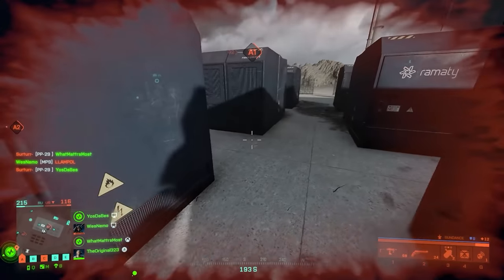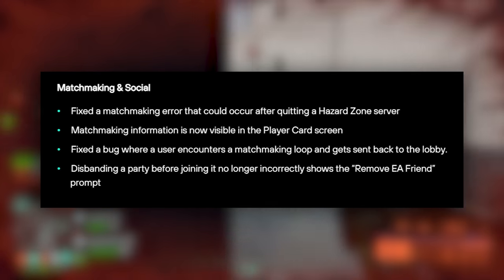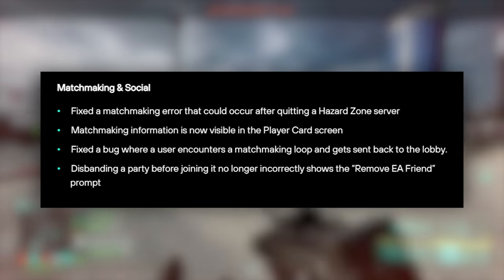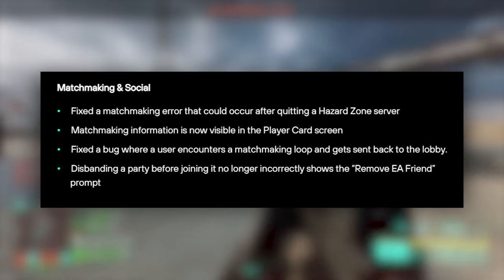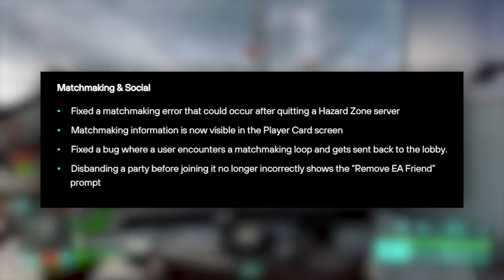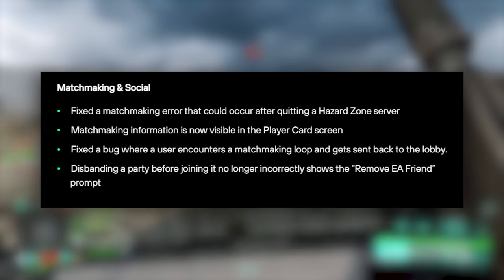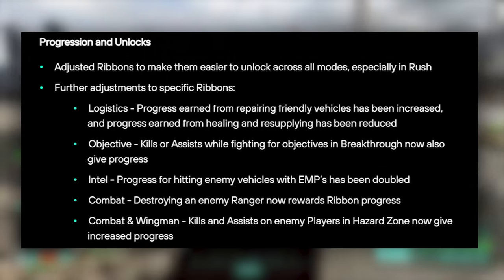For matchmaking and social, they fixed a matchmaking error that could occur after quitting a Hazard Zone server. Matchmaking information is now visible on the player card screen. They fixed a bug where a user encounters a matchmaking loop and gets sent back to the lobby. Disbanding a party before joining it no longer incorrectly shows the remove EA friend prompt.